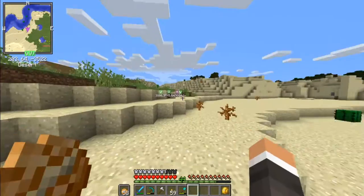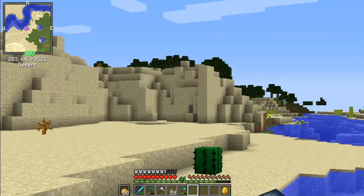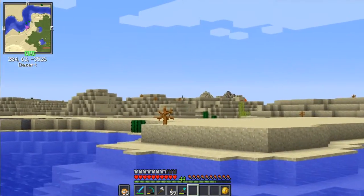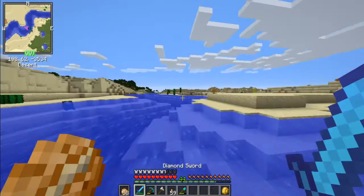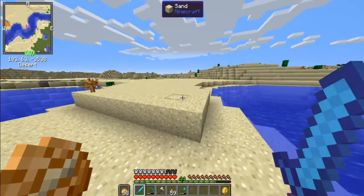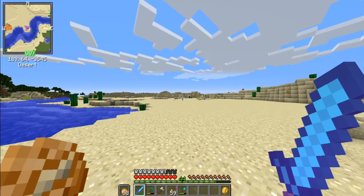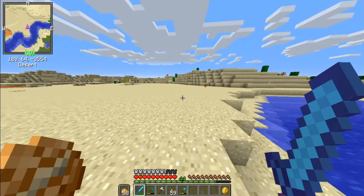We're 3,900 blocks north of home base. I started out south of it, then went north, passed through Village One apparently, but I actually went around it. We're here in a desert biome finally, so I'm just going to swim on over. We're finally in the biome I needed for quite some time, and there's actually sugarcane growing here.